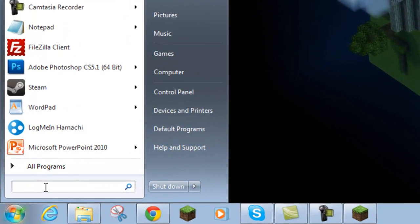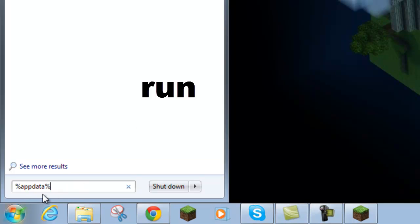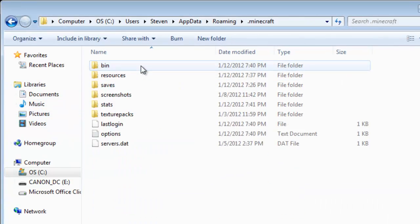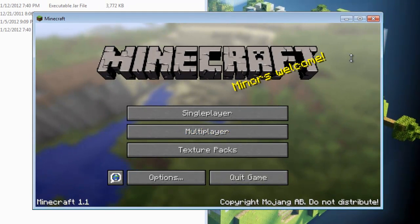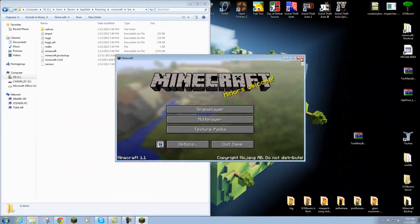You're going to go to Start and search %appdata%. For Windows XP users, you should see Run — run %appdata% and it should take you to the roaming folder. Click on the roaming folder and you should see .minecraft at the very top. Go into your .minecraft folder and you'll see bin, resources, saves, and everything else. Go into your bin folder. Before you open up your minecraft.jar located in the bin folder, you have to make sure that your Minecraft game is closed — you cannot mod Minecraft while the game is running.